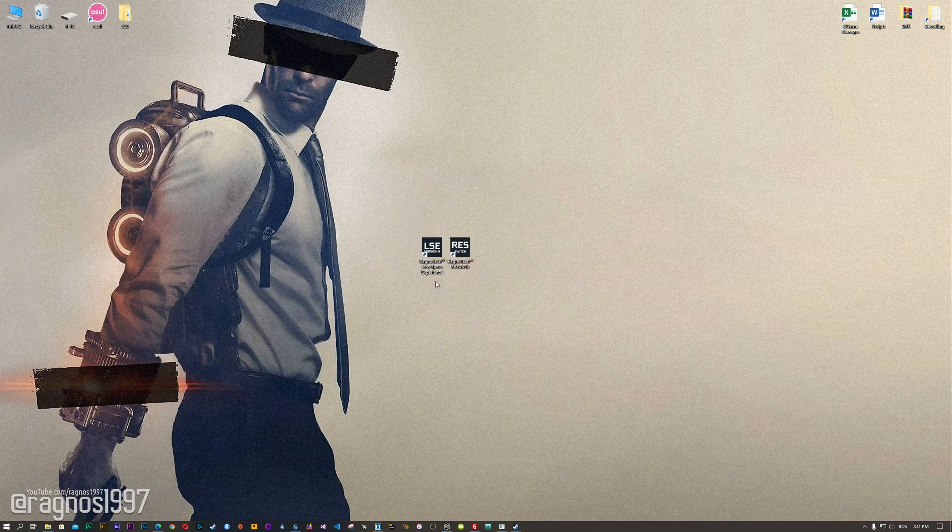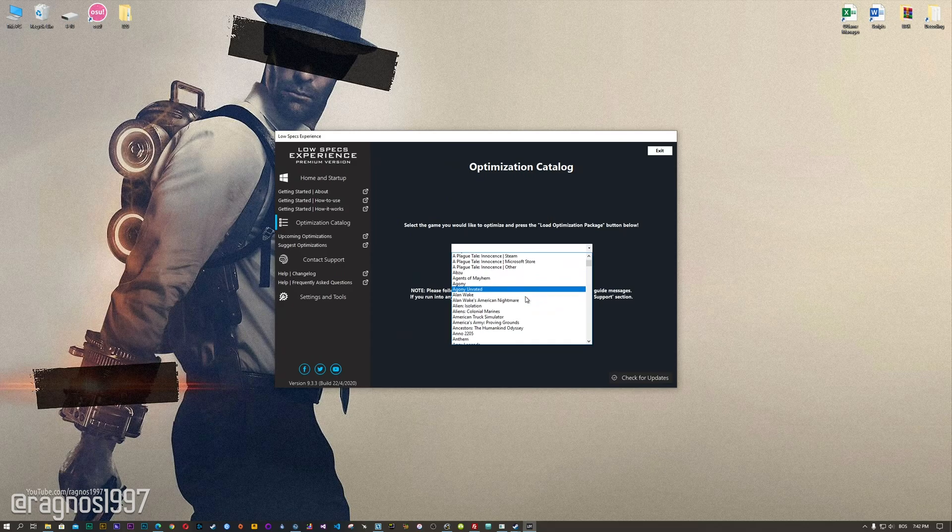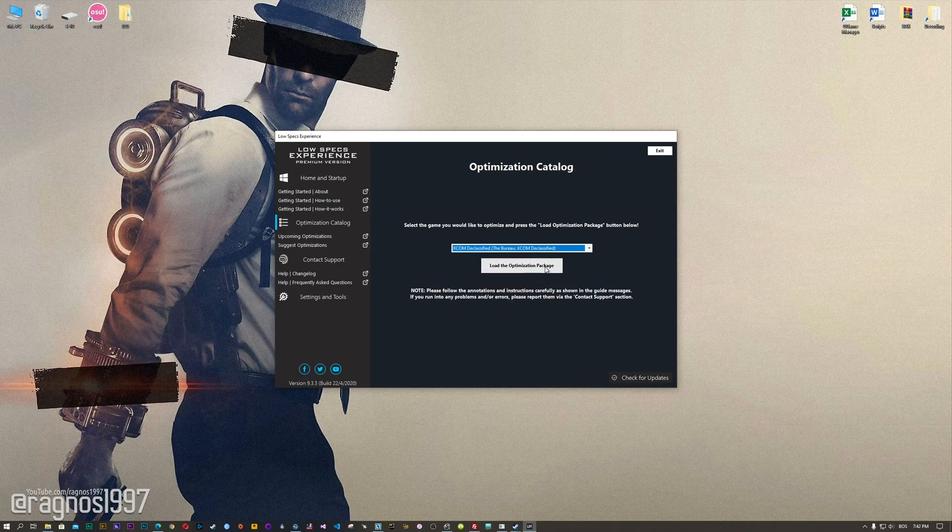Once it's done, start it from your Desktop shortcut and head over to the optimization catalog section. From this drop-down menu, select the B-RAW XCOM Declassified and then press load the optimization package.